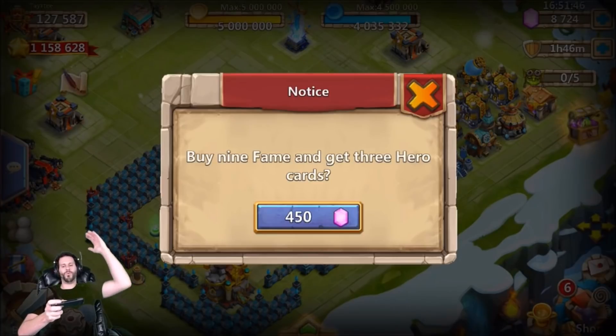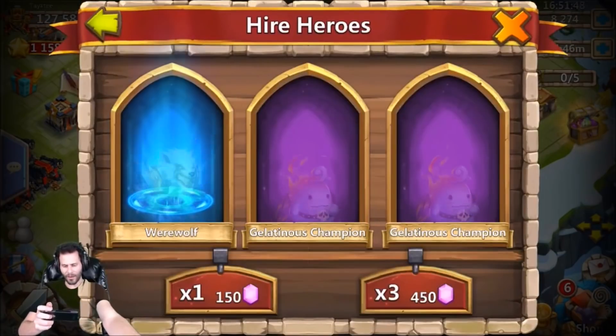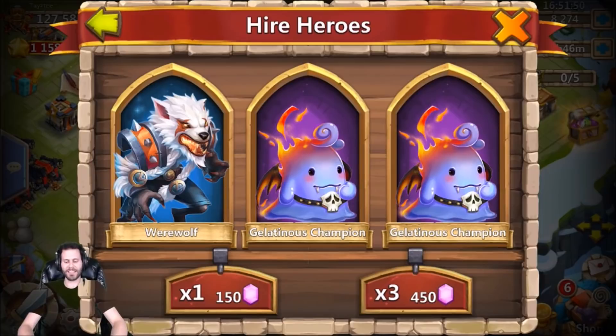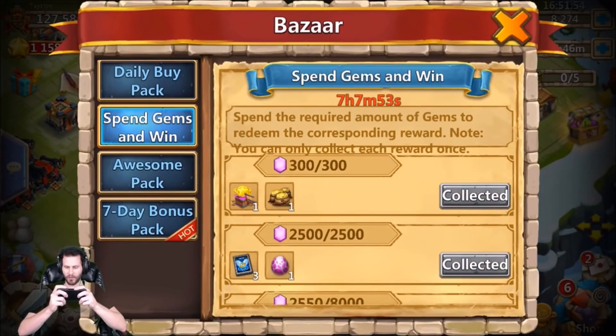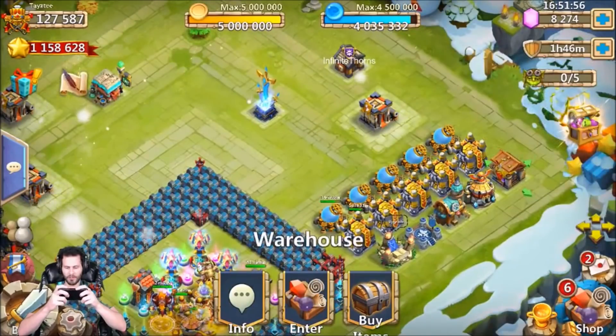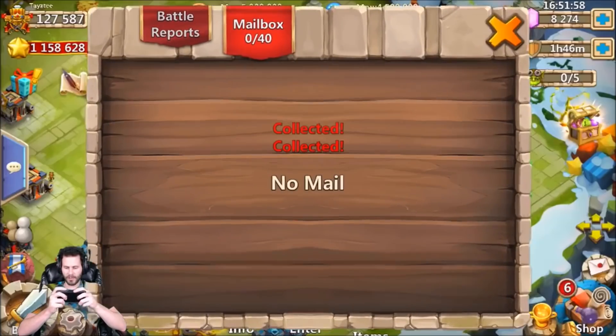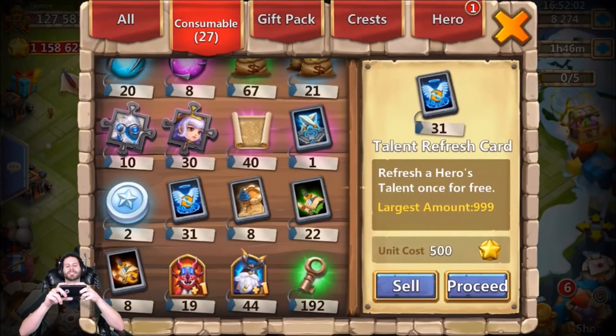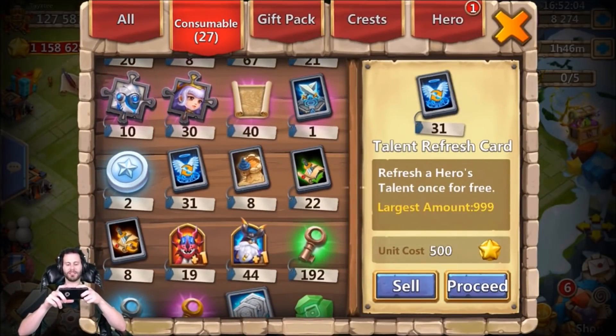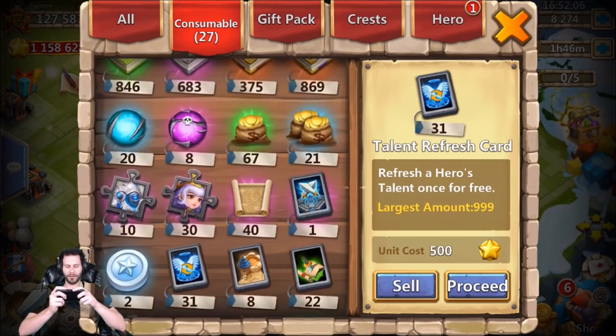We got one more 450 left. Here comes Walla Walla, boys! Walla Walla — two Gelatinous Champions. That's kind of crazy, but okay. What do we have total? On the free-to-play we got 8200 gems right now, and I have almost 31 talent refresh cards — that's ridiculous.